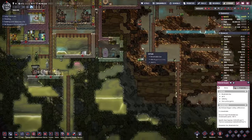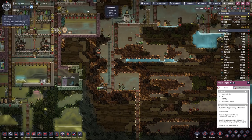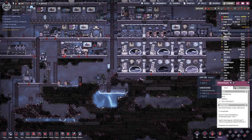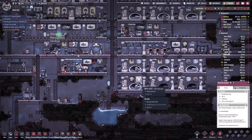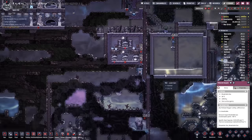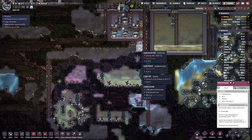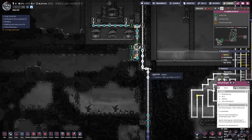I placed the carbon skimmer down here to get rid of the carbon dioxide in the lower part of our base. We have some more farms here and we're up to 10 duplicants by now. We are facing a bit of a problem with our water because the levels down here are pretty low — that's why I added a liquid reservoir here on top of things.